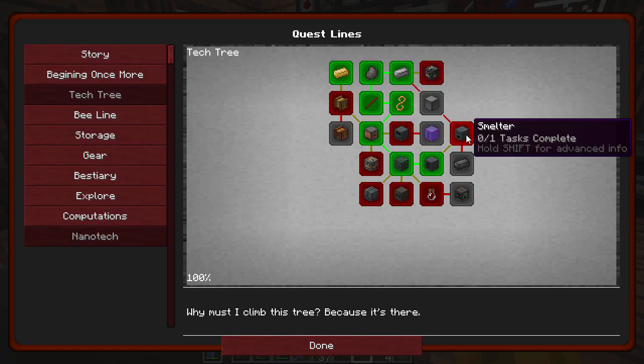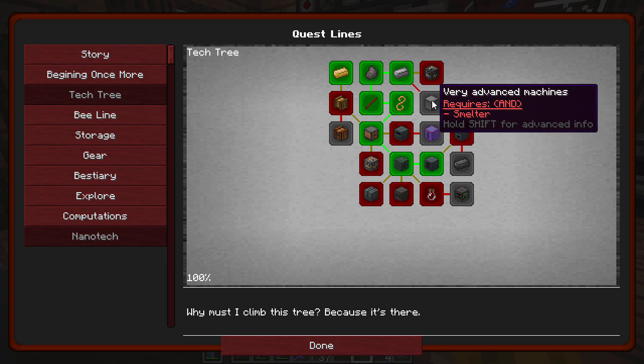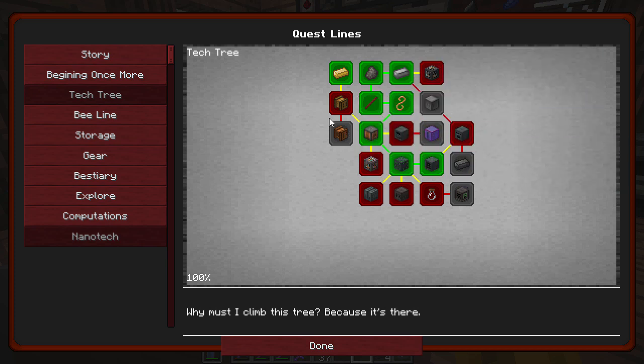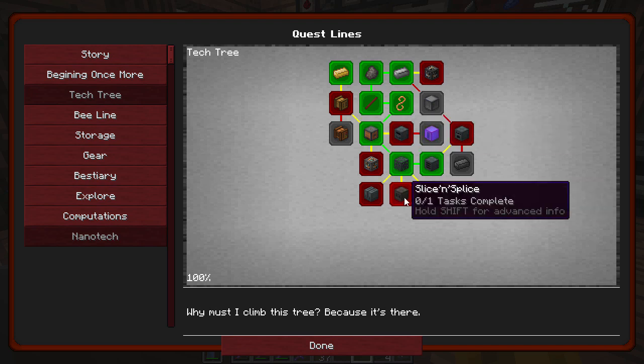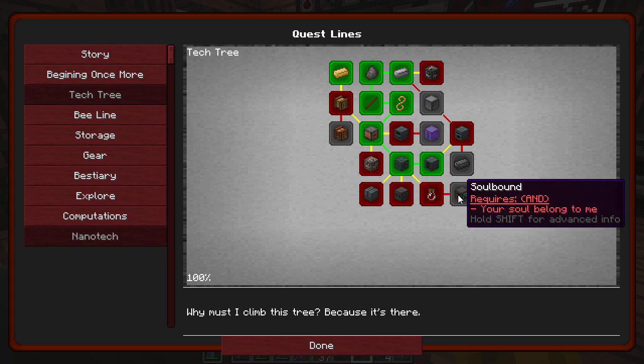Well, we'll have two alloy smelters — one for smelting and one for alloy smelting. That's stupid. Once we get that, we can get very advanced machines, heavy machines, light machines, forestry machines. There's everything slices by fermenter and then soul stuff.